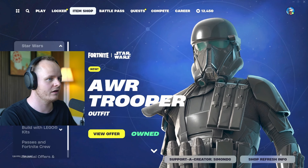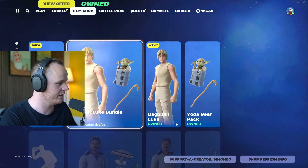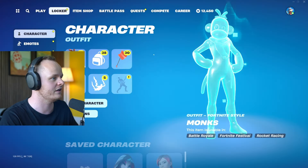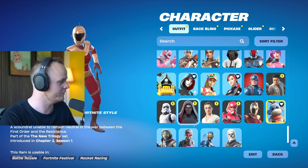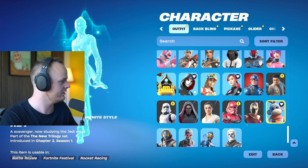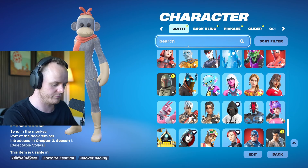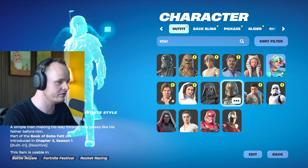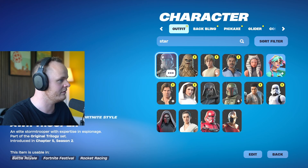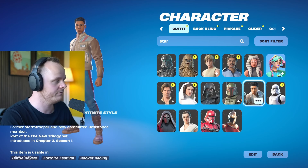You can see everything here. I want to see all of the Star Wars items. There are new cosmetics added to the game. The AWR trooper, the CIS trooper — I got so many new items. Sadly I didn't get the Mandalorian. The new AWR trooper looks super cool. I also got Finn if you like that one.